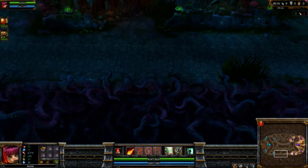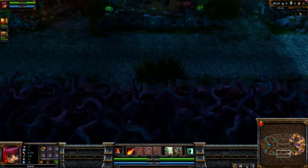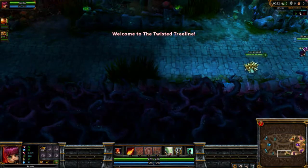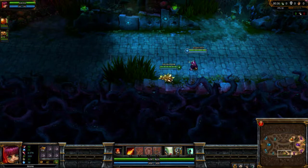Hey viewers, welcome back to another CDN Game Guides video. Today I am playing League of Legends, otherwise known as LoL. I am playing as Annie the Dark Child — she's kind of morphed and evil. She is a caster, she likes to play with fire, and she has a teddy bear that she can summon to her side.